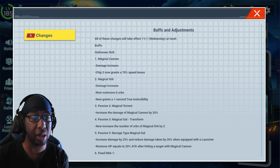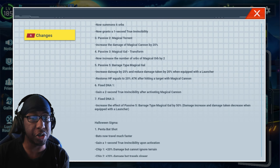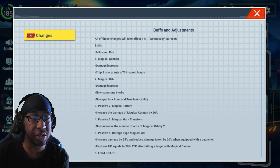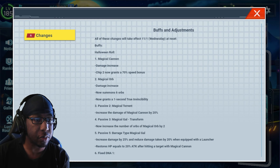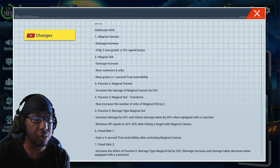I don't have to click around and try to figure out what's changed. All these things will take effect October 1st, Wednesday at reset. Halloween Roll: Magical Cannon damage increased; Chip 2 now grants a 70% speed bonus — I don't have a frame of reference for what it was before off the top of my head. Magical Orb damage increased, now summons 6 — I think it was 3 or 4 before — and now grants 1 second true invincibility.